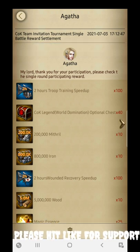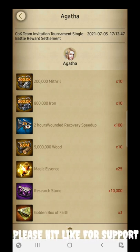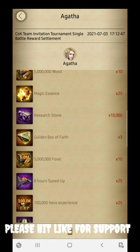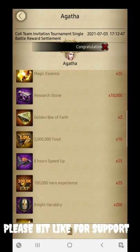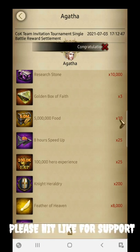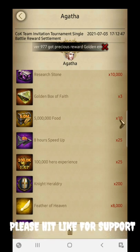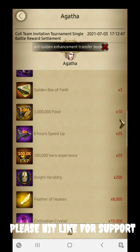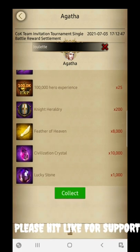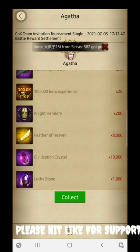Now let's look at the rewards after grabbing victory. You get 100 two-hour training speed-ups, COK Legend World Domination optional chest, 40 200K of metal, 10 800K of iron, 10 two-hour wounded speed-ups, 100 five-million wood, 10 magic essence, 25 research stones, 10,000 golden boxes of faith. These faith boxes are available only through purchase or select events, so don't miss this reward — it is very helpful for the amulet feature.